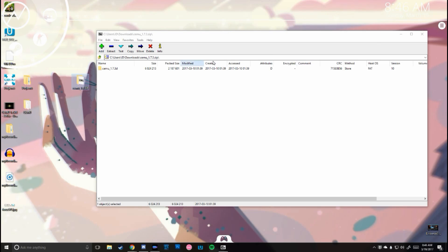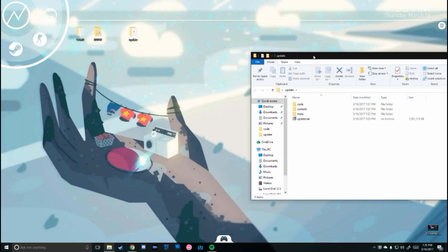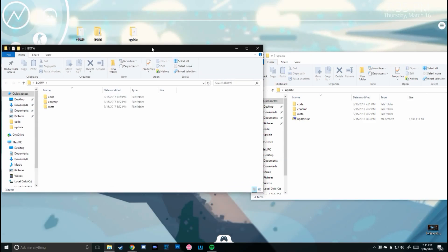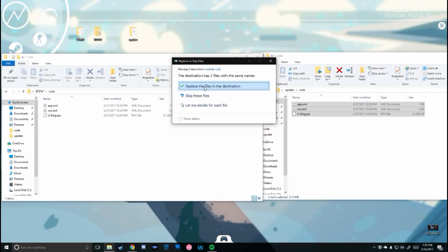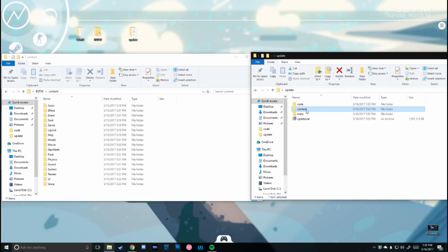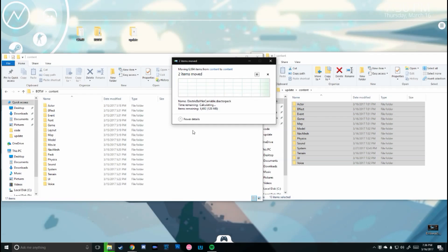Now let's apply the Day 1 update we also downloaded. Open each of the folders for the update and the game. In the folder for the update, open the first folder, then open the folder of the same name in the game folder. Press Ctrl+A and drag everything over. Do this with all three folders from the update. If you get a message asking if you want to replace files, be sure to click replace all. Just slow the video down and do what I do.